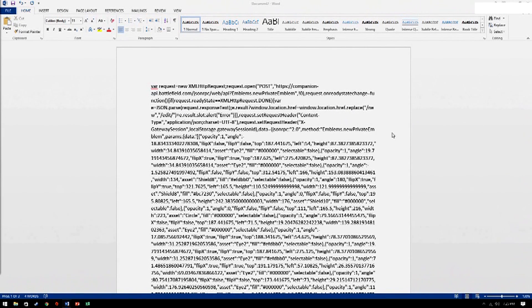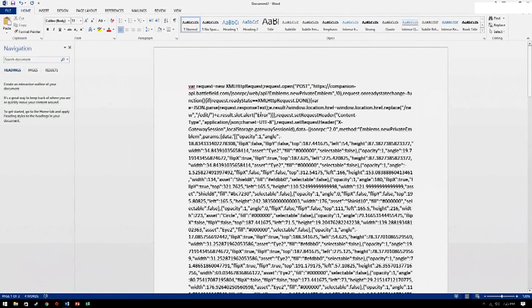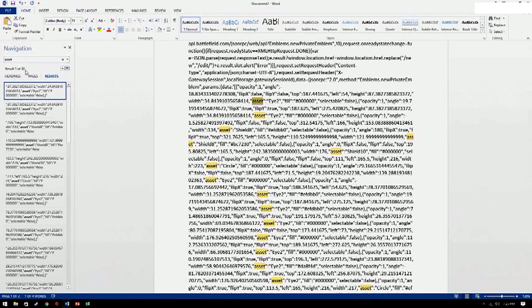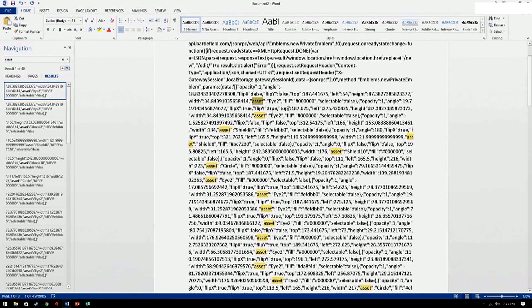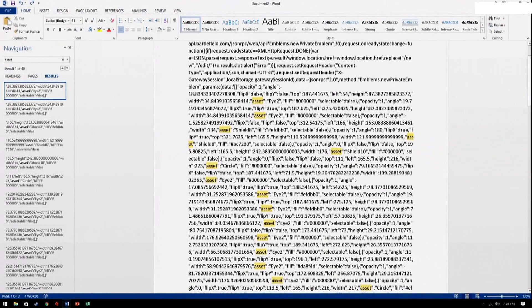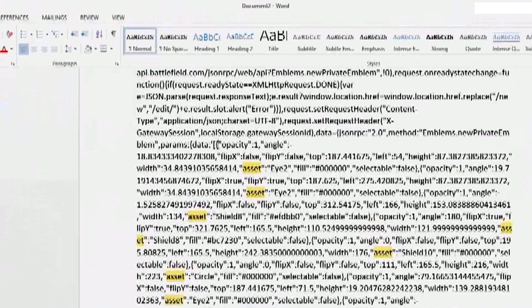This is the part that gets a little tricky. Hit Control F on your keyboard when you're in the Word document and it should bring up a little navigation bar — or maybe on the bottom if you're in LibreOffice, there should be a little search bar at the bottom. You're going to look for the word Asset and click Enter. Now because mine is 40 layers, I have 40 results that say Asset. This word after Asset is the name of that part in this block of text — the part that was used when making the emblem. When you find one that you don't have, backtrack a little until you see this little curly bracket here.